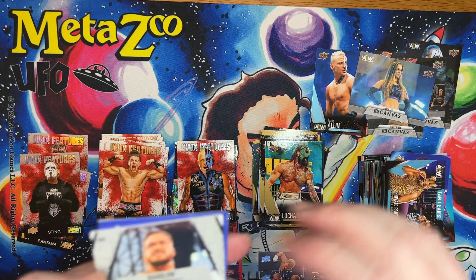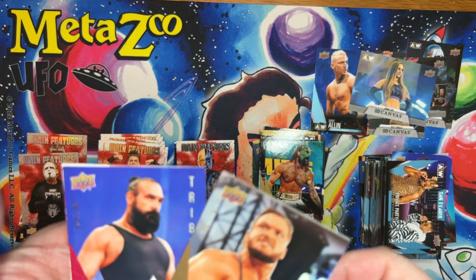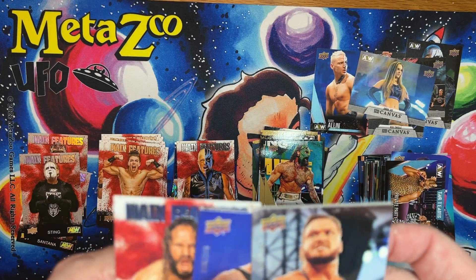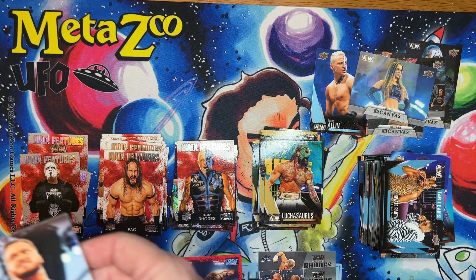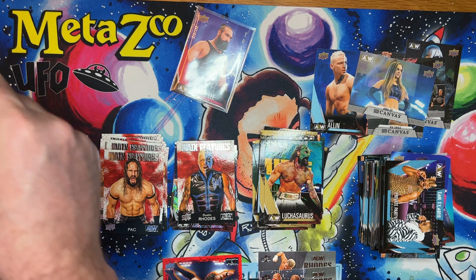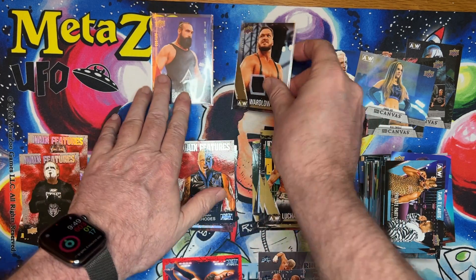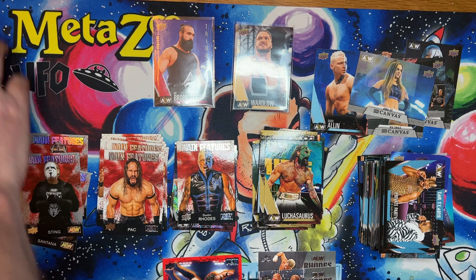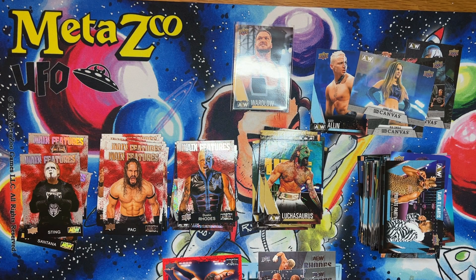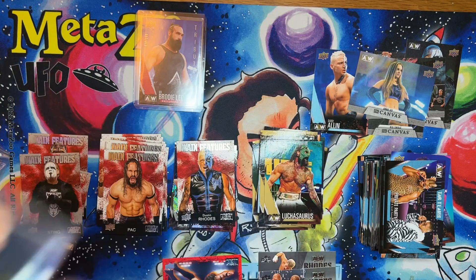Got a Luchasaurus and a wardrobe relic — number 87 of 199. And a really sweet Brodie Lee number 28 out of 100. Those are cool. I actually had sleeves handy this time. I don't know what the value is on these things, but I really like serial numbered relics and cards — it's just sort of fun knowing there's only 100 or 25 of them, especially when you pull somebody that you like. Both these guys are great. So now we're all protected up.